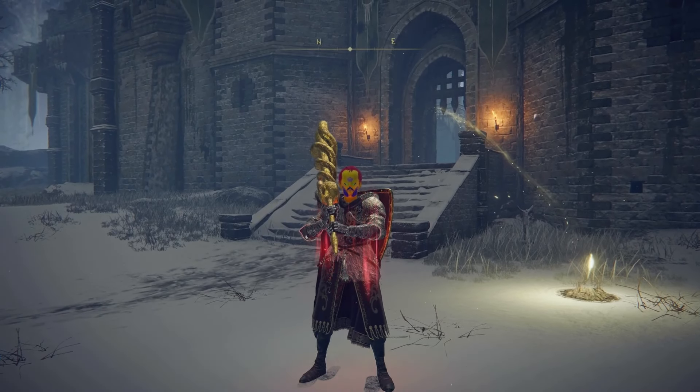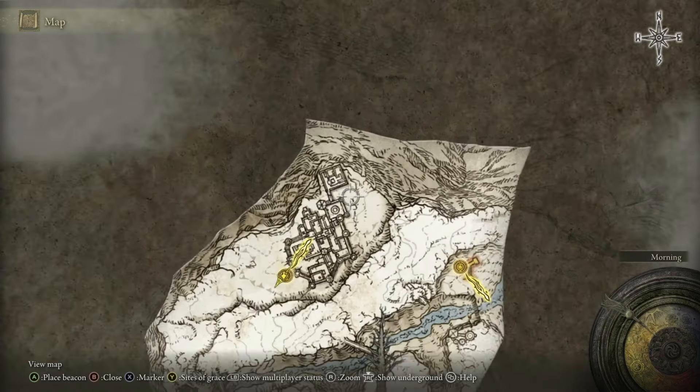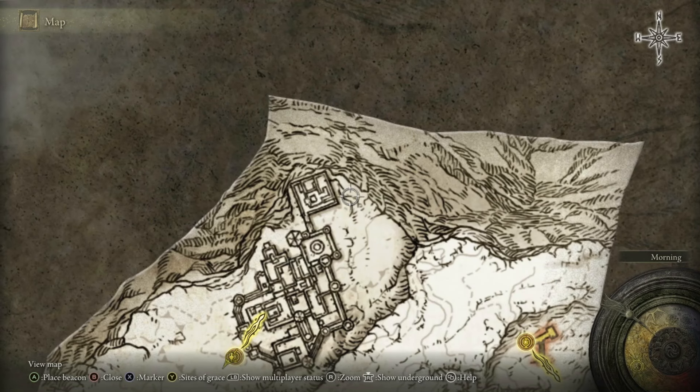Hey guys, welcome back to the channel. Today we're at Castle Sol, up on top of the Mountaintops of the Giants. I want to show you the trick jump here, which is going to kill everything in the castle, including the boss, without having to fight the alliance at the beginning.